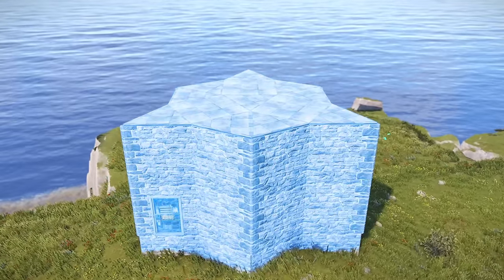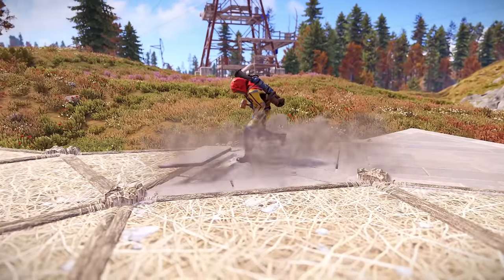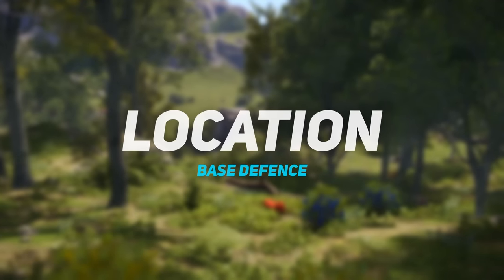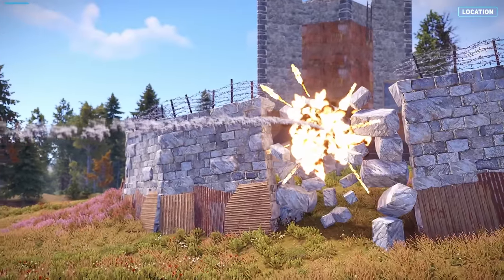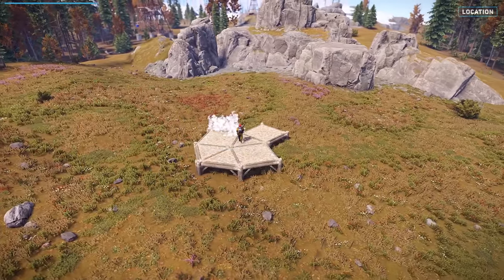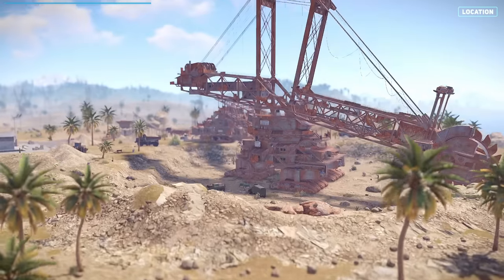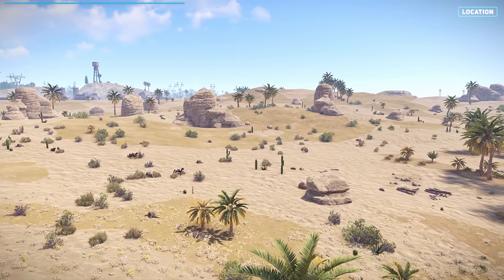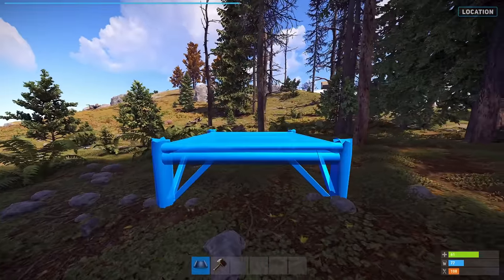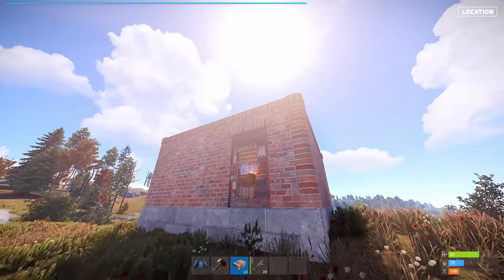There are several key strategies for defending your base, including choosing the right location, designing your base effectively, setting up alerts and using traps. Location is the first and most important factor in base defense. The best defense against raiders is to avoid them altogether. To do this, you should avoid building near popular monuments such as the launch site, oil rigs, excavator, or large open spaces that clans might want to claim. If you're not always active in game, it's a good idea to choose a secluded location away from high traffic areas. This will reduce the chances of someone stumbling upon your base and deciding to raid it.